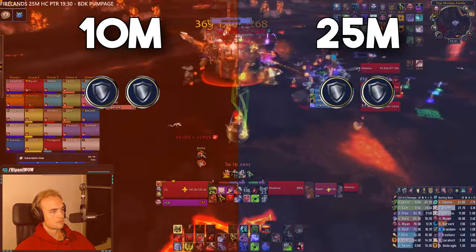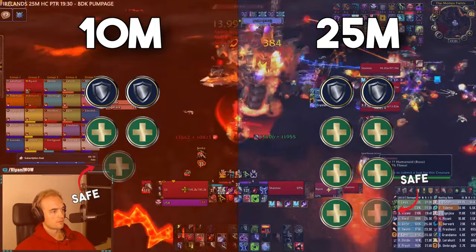During progression, you'll want to have two tanks on both 10 and 25 men, 2 to 3 healers on 10 men, and 5 to 6 healers on 25 men.